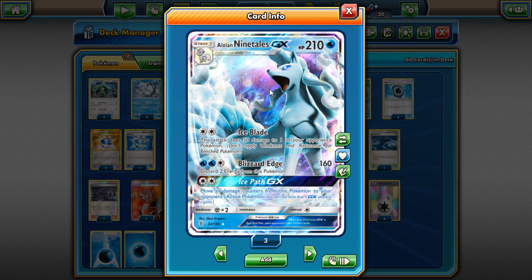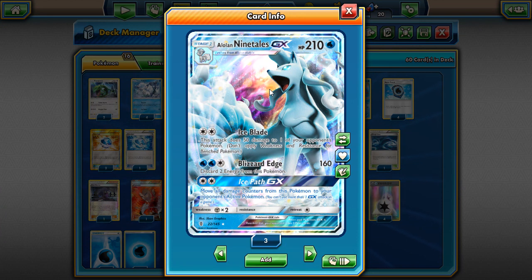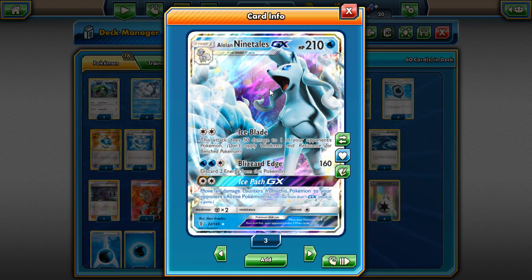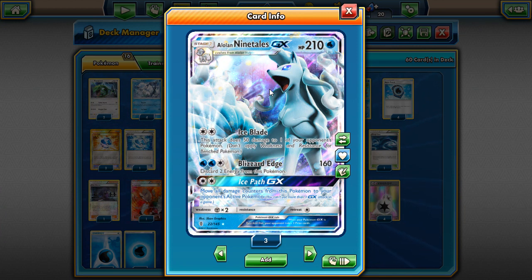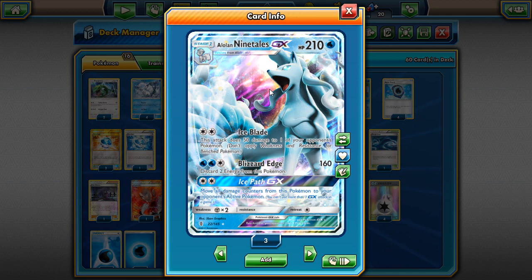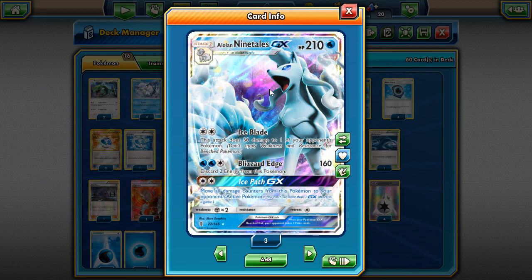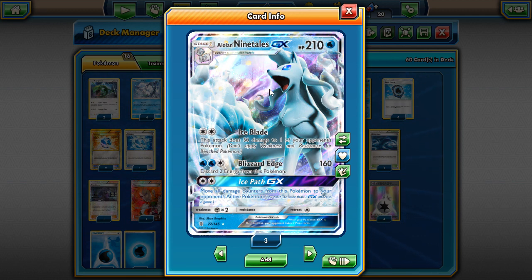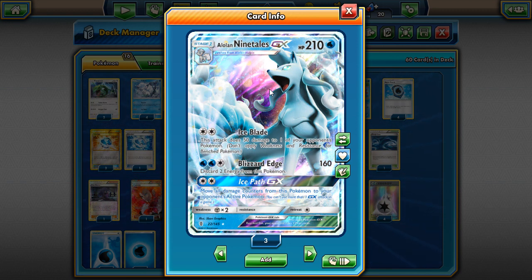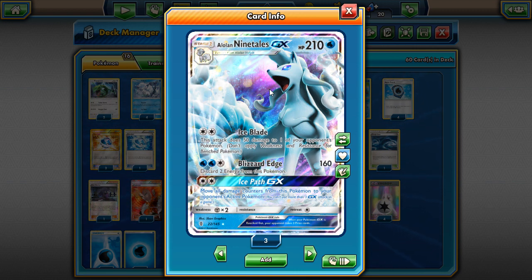Alolan Ninetales GX has 210 HP for a GX — the same as Lurantis GX — and it's a Stage One Pokemon, which is pretty nice. You might wonder why not play Flareon and Jolteon in this deck, but the attack Blizzard Edge does 160 damage which will one-shot most things anyway. With Choice Band or Professor Kukui you're doing 210 total, so I don't really think Flareon and Jolteon are necessary.